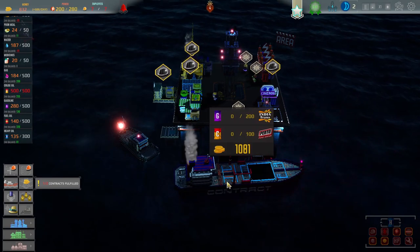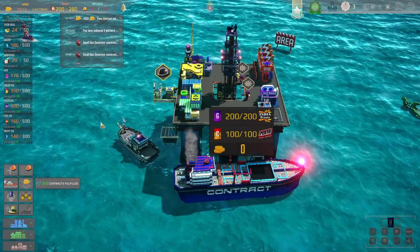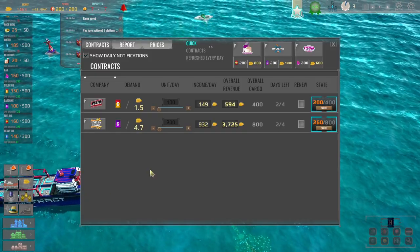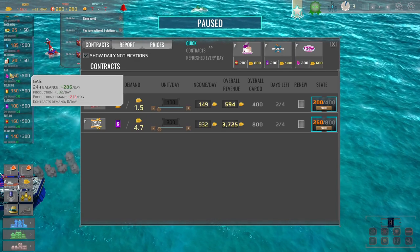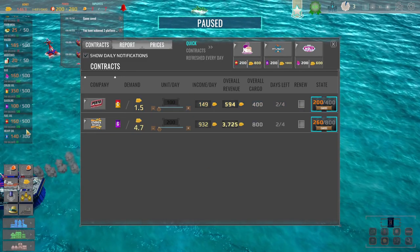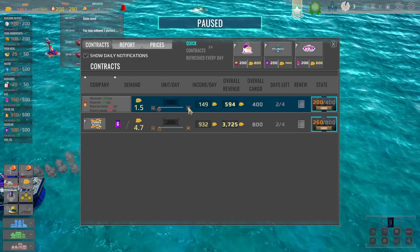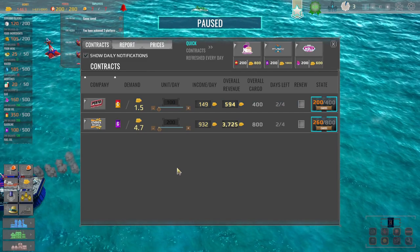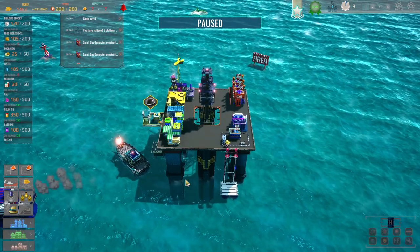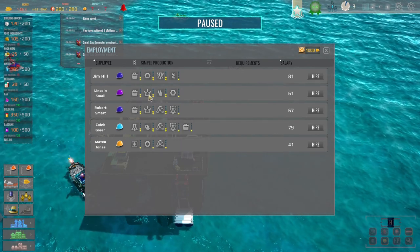There we go. So hopefully we can fill up a proper order this time. There we go — we filled the contract. That's great. Brilliant. So we've got some more cash. That's great. And then let's see — we could just sell the gas every day. Make 286 a day, so that's fine. The crude oil — we probably could have sold more than that, more of that, couldn't we? Can we cancel that and then renegotiate it or something? Yeah, probably should have done like 200 of that a day or something.